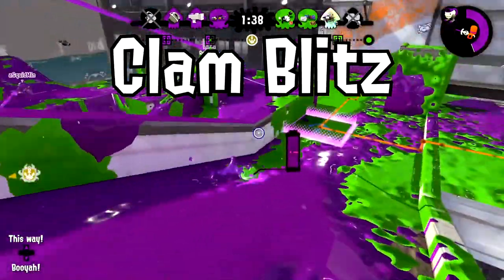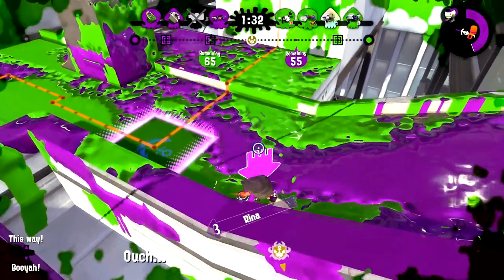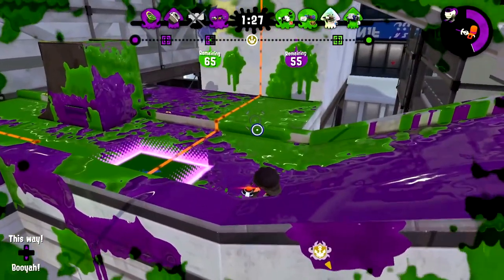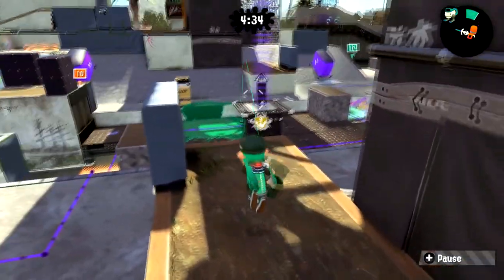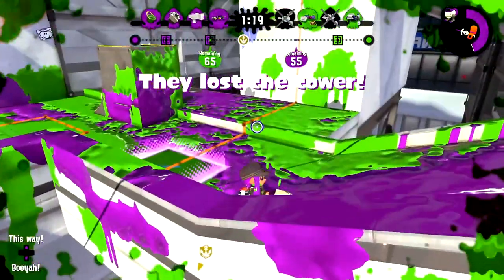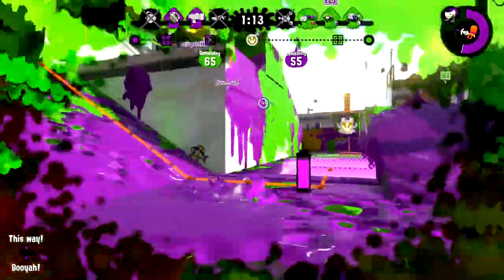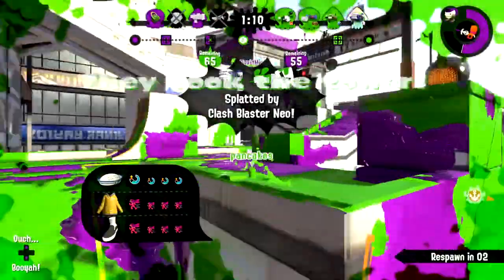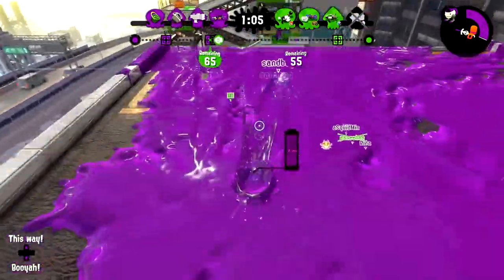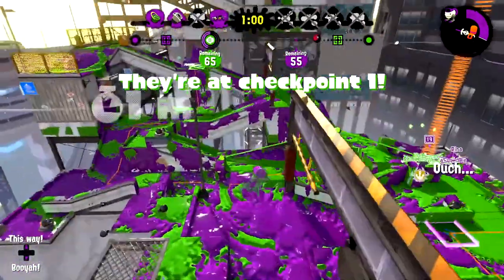Now let's keep the clams but bring in Tower Control. These ones are also hilariously complicated, which is great. Imagine the tower is the equivalent of a clam basket — it moves from one side of the map to the other, and either team can throw clams into it while it's open. However, the value of each clam has been lowered: two points per little clam and 15 for a power clam. The basket will still close if not enough clams go in, and a free power clam will spawn only for whichever team has a higher point count remaining after the clam volley is over.